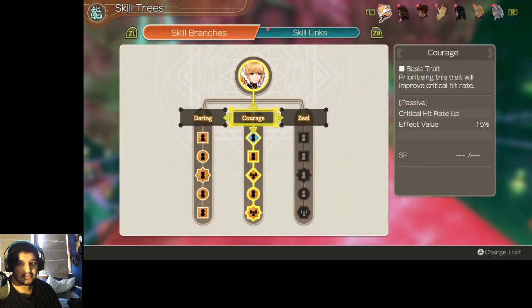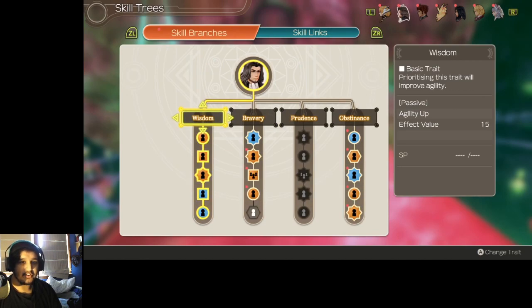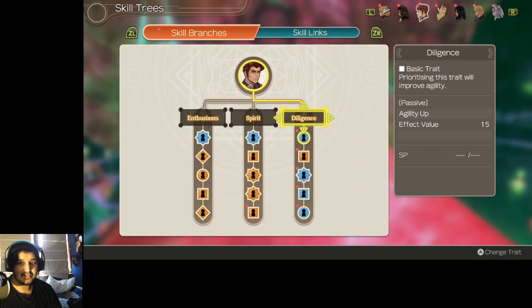For Skill Trees, I like Courage on Fiora — having increased critical hit rate is good. Increased Agility on Dunban is always good. And increased Agility on Rhyne is good as well, but I mainly keep it up for the increased attack power and max HP increase at the bottom, just so Rhyne is fully tanky.